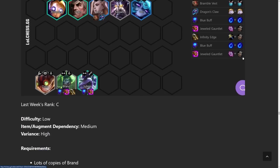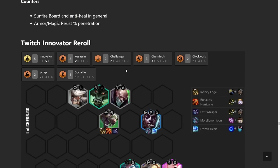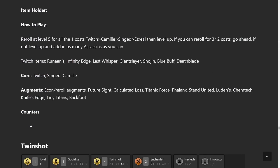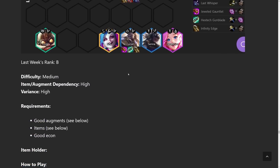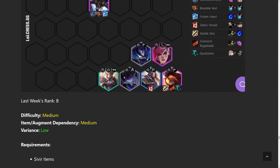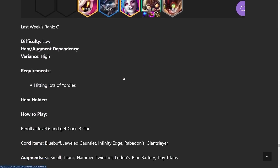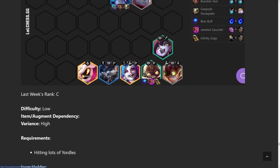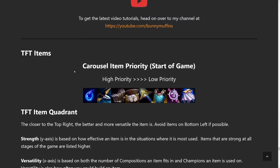For the C tiers — Reroll Brand, Syndicate RA — they're just doing really, really badly right now. The meta just kind of kicked them out. You're welcome to try them if you want, but right now none of the good players are playing them often. Data-wise they're doing horribly, so I would personally stay away from these comps. If you really like them, go ahead and keep playing them — you just do so at your own risk.